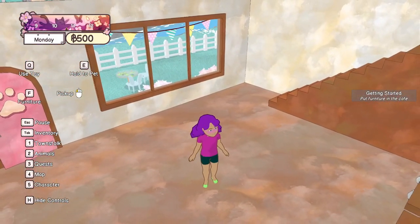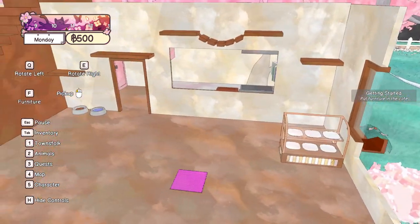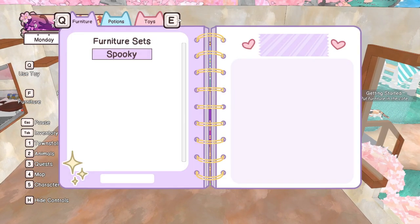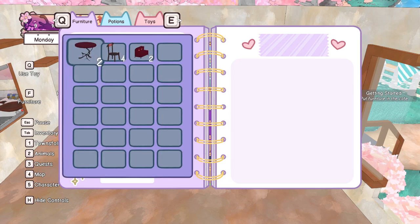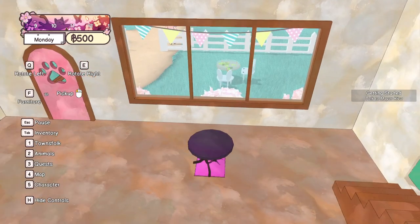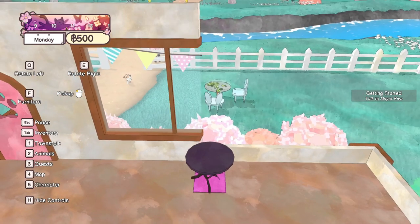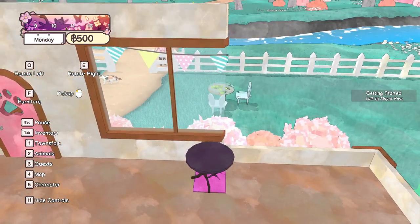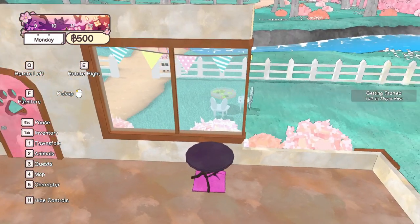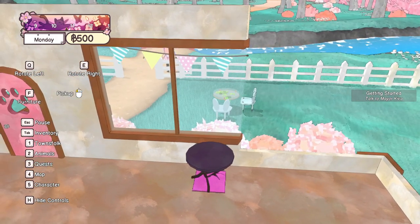So let's put furniture in the cafe — we can press F. I do remember this, so we can use this to move stuff around. We want to go in here and items will be sorted in their own categories, which is pretty handy. Let's take the table here and try to place something down — we can move it later.